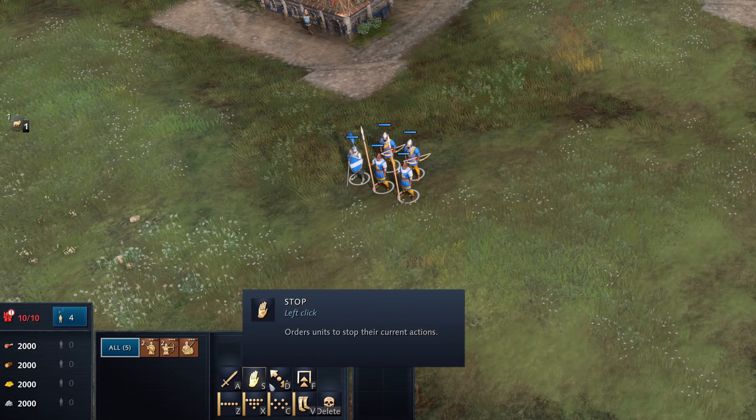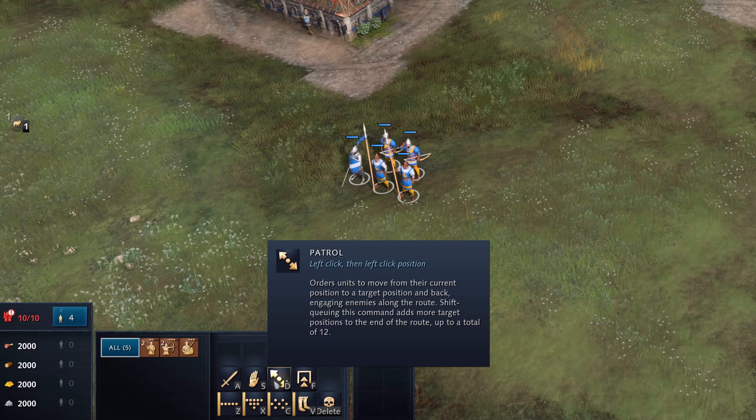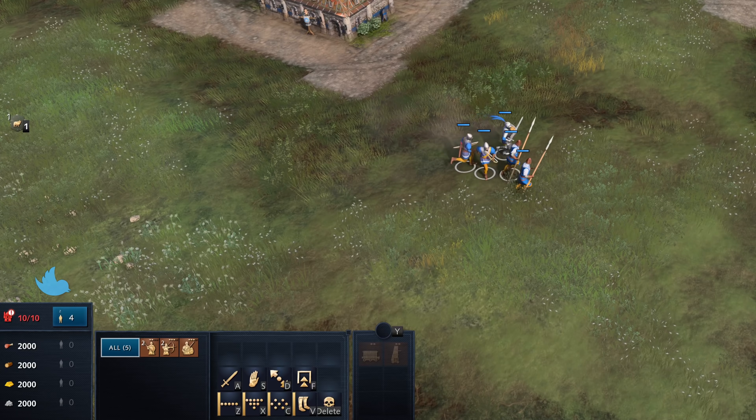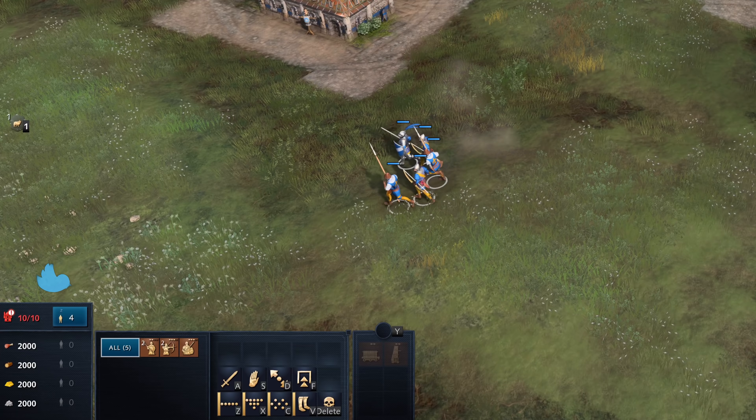Number 6: lo and behold, we can now patrol with our military units. Sadly, there is still no split formation button available, but I'll take the win wherever I can. As expected, it'll be a part of the grid system for its hotkey and its behavior is identical to pretty much what you're already used to in previous Age of Empires games.